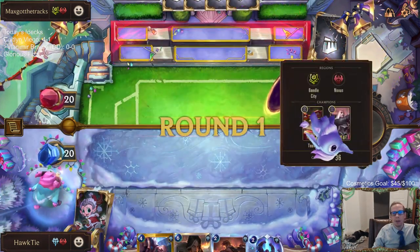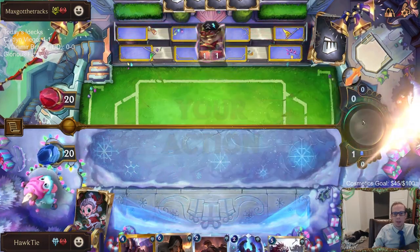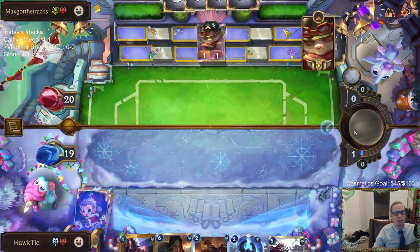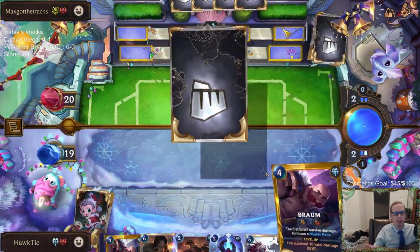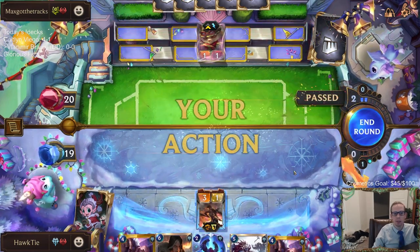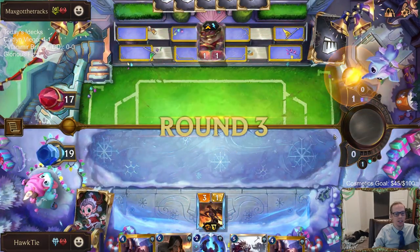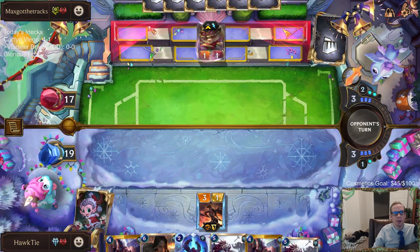It's a best-of-one game, but a great thing about best-of-one here is that you get to know what your opponent's playing before you mulligan. In Magic best-of-one, you could be playing against Blue White Control or Mono Red and the cards you need to keep are completely different. You might keep a good hand against Mono Red and then they're Blue White Control and you just lose. That kind of stuff doesn't happen here — you get to know what they're doing first.